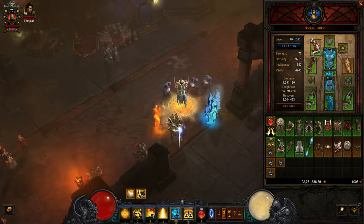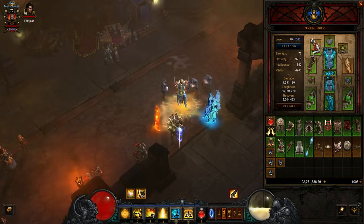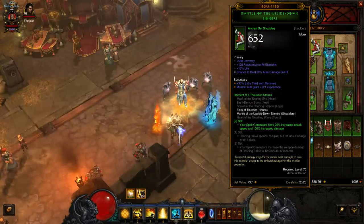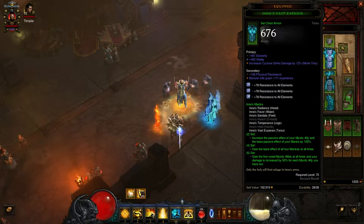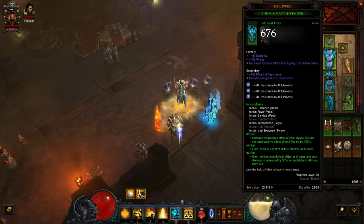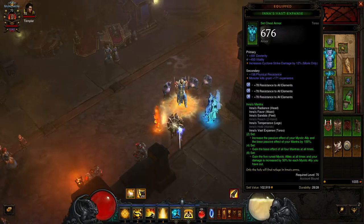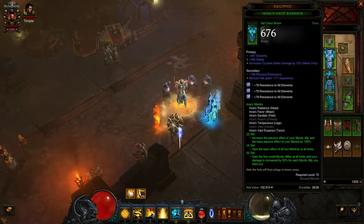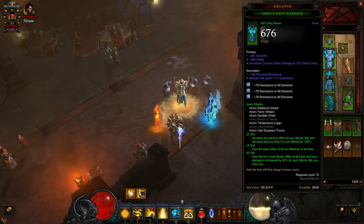Working on their Greater Rifts. This Monk is an Inna and Raiment of the Thousand Storms Monk. We get the 6-piece set for Inna — Inna's Vast Expanse, Inna's Mantra. For the 2-set: increase the passive effect of Mystic Ally and base passive effect of your Mantras by 100%. 4-set: gain the base effect of all 4 Mantras at all times. And then 6-set: gain 5 runed Mystic Allies at all times, and your damage increases by 50% for each Mystic Ally.